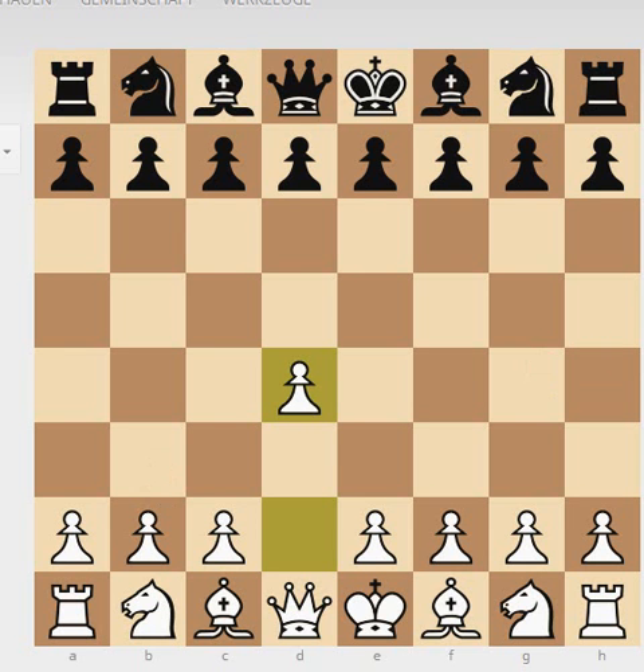Hello everyone, welcome to New Game of the Day. This one is going to be another d4 game in our little series — Queen's Gambit Declined, the Merano variation. With white we have Lange and with black we have Panel. This game was played in Los Angeles in 1963.